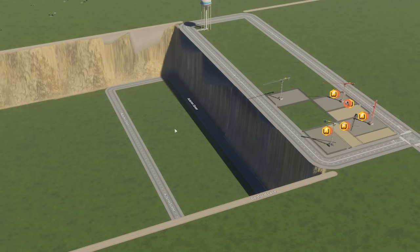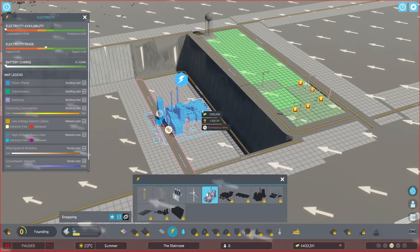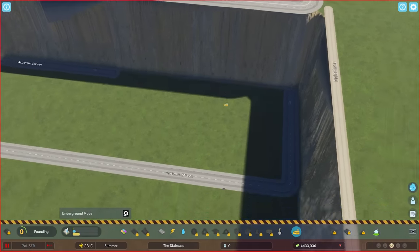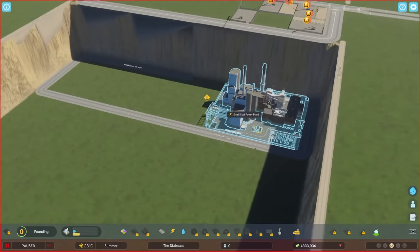This is the level down where some industrial stuff will start happening. So I think we're going to need some power. Can we get a coal plant in there? It's quite long, it's a long boy. So if I just delete that road, hopefully I can fit it on the end. Yes, like that. Okay so now we have a coal plant.